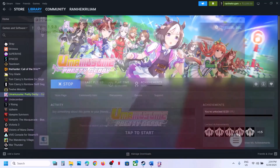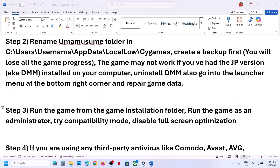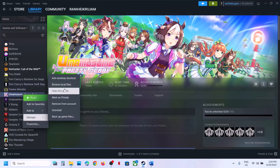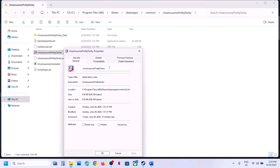If still not working, the next step is to run the game from the game installation folder. Instead of launching the game normally, right-click on the game in Steam, select Manage, click on Browse Local Files. This will take you to the game installation folder. Double-click to launch the game from here and then check.